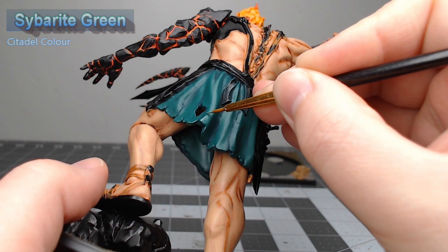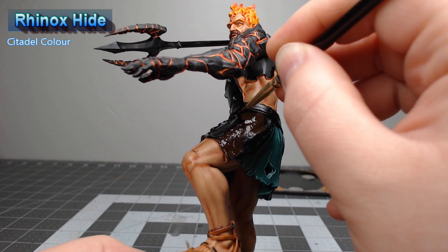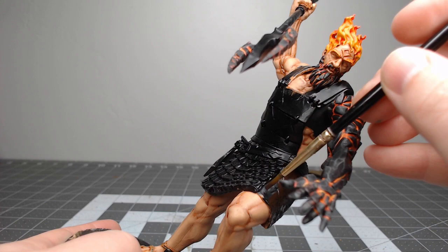Now this particular model is wearing a leather apron and we're going to use Rhinox Hide as the base color and paint that apron, but we're not going to paint the other leather straps in the same color. We're going to paint the rest of the leather on the model using Leather Brown from Vallejo.